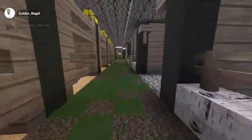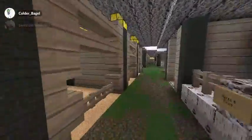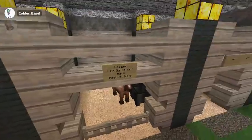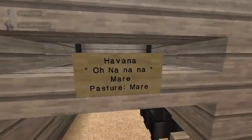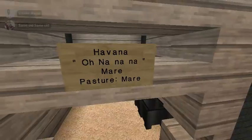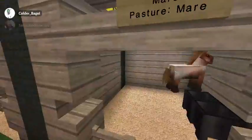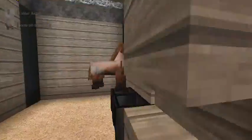So we're going to come all the way back down here and we have my horse, Havana — she's just a horse. Their signs have their names and then like a show name. Mine's after the song, if you don't get that. Then it has the gender and then the pasture that they're in, the mare or stallion, and then she's dancing.